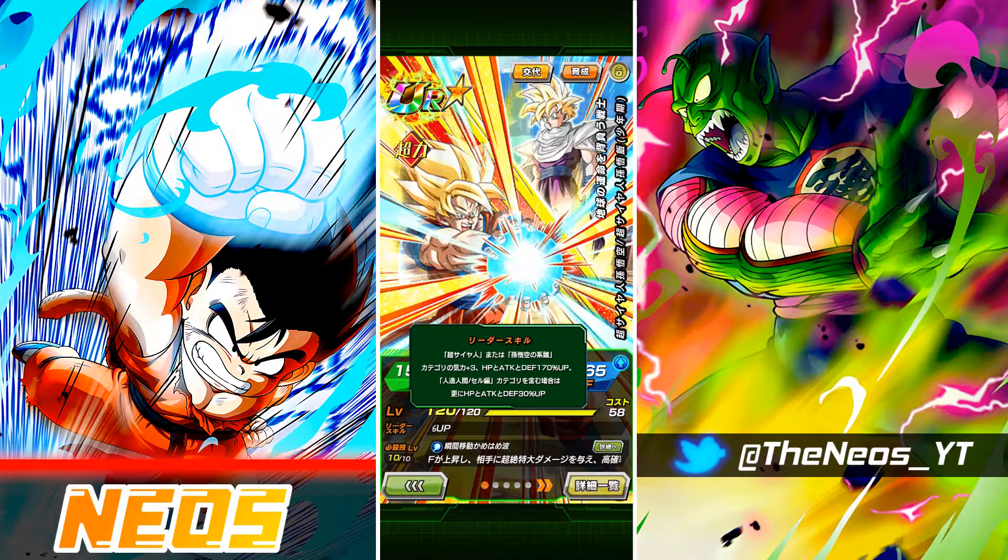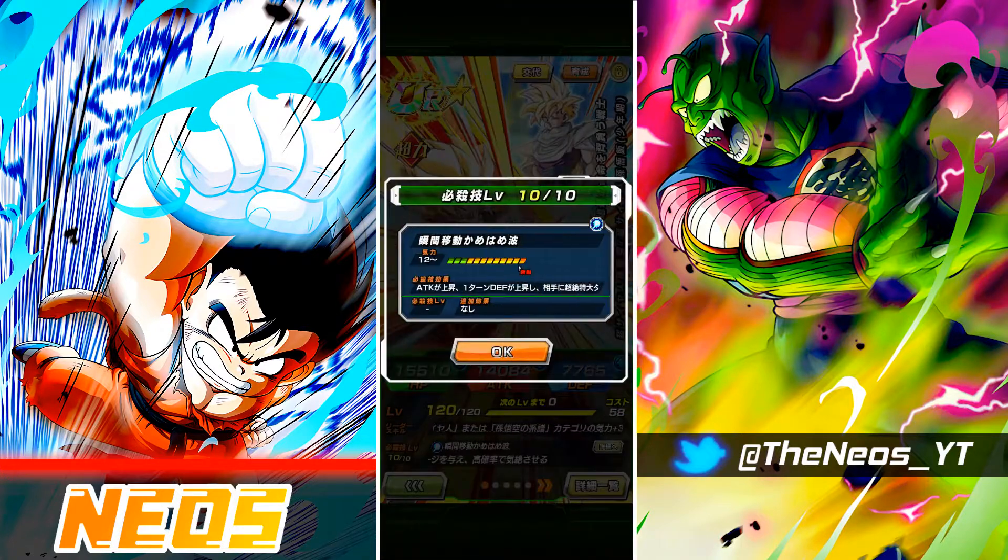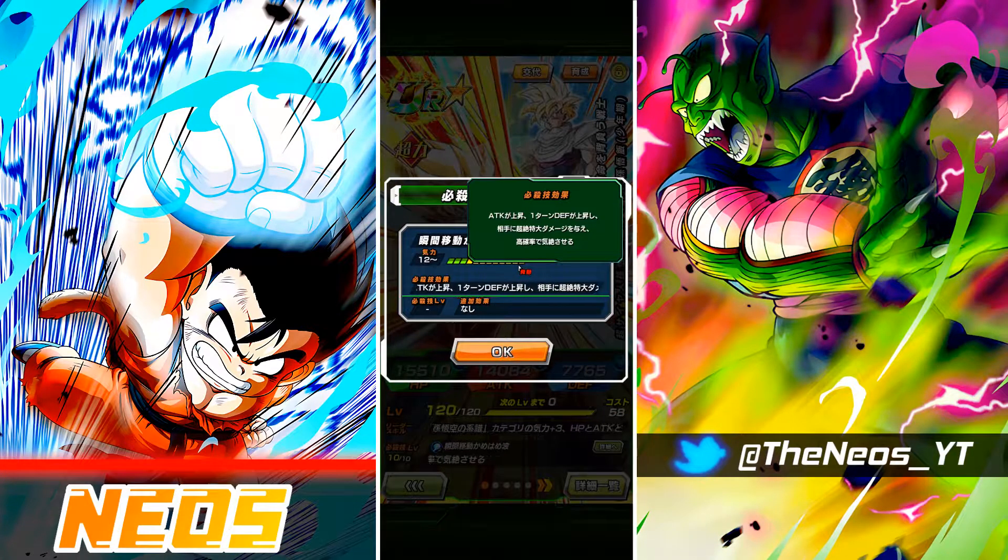Androids slash Cell Saga gets an additional 30% to HP, attack, and defense. The super attack, the Instant Transmission Kamehameha, raises attack permanently, raises defense for one turn, and then does immense damage with a high chance of stunning.